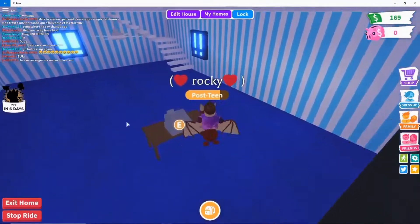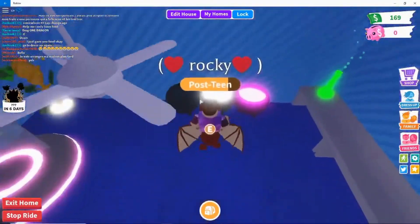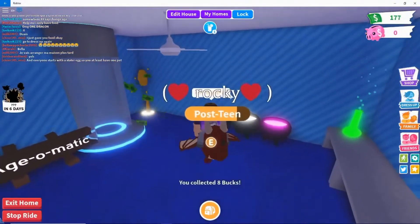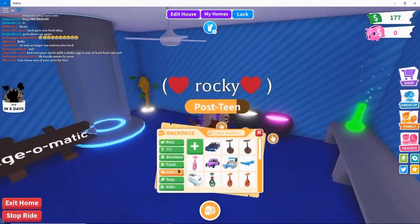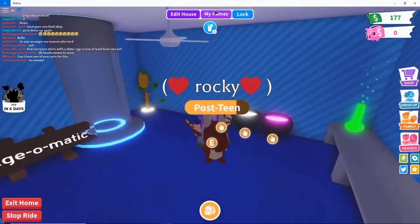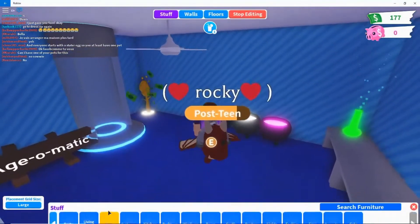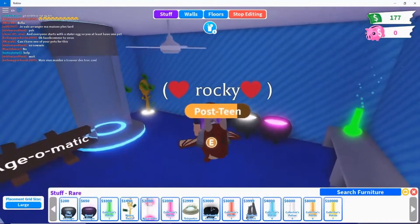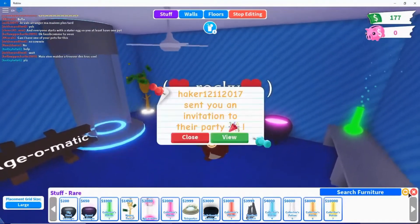You have this but it's disabled right now. What you want to do is buy cauldrons and a money tree — those are your best bet for making money, getting pets, and everything. You can go to Stuff, then Rare, and it's the big head potion, speed cauldron, and anti-gravity push. You're gonna want to get all of these.